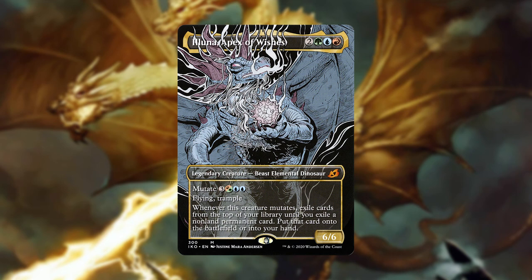Mutate is an alternate casting cost for a creature — so yes, you're still casting the creature, which will trigger any casting abilities. To mutate, you must first have a non-human target to mutate onto. When mutated, you decide whether you want the new creature on top or under the target. They fuse into one creature and keep all abilities of every creature added to the mutation, but the power and toughness will be that of the creature on top. When mutating, if the target you're mutating onto is destroyed, the creature doesn't fizzle and still enters the battlefield, but it doesn't get the mutation effect. A mutated creature dies as one single creature, and if bounced they leave as one but return separately.